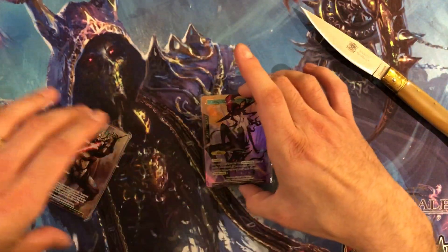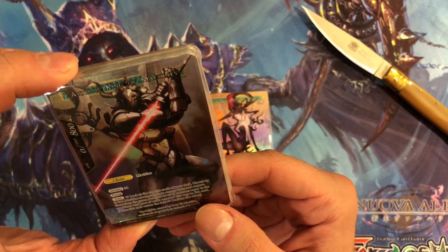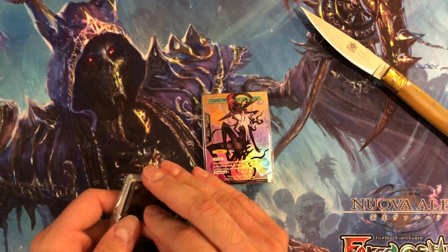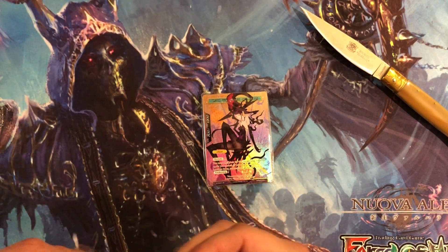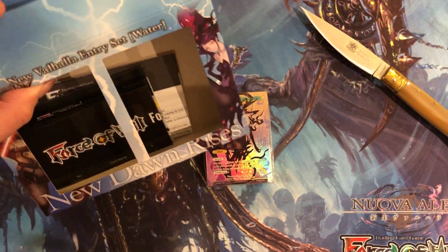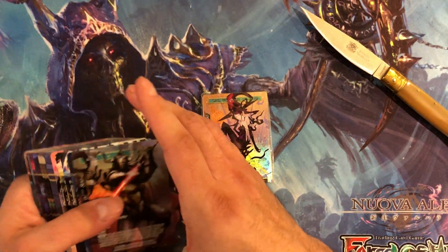Okay, here we go. So in this one we have two decks. The first one is mechanical — he's a machine, so this is the machine side of things. What kind of doesn't make sense to me is that this is the water deck. Let me verify that — yes, it is. New Valhalla entry set: water.